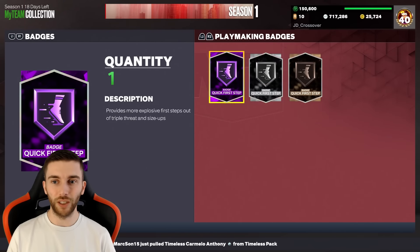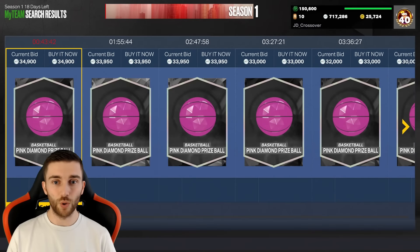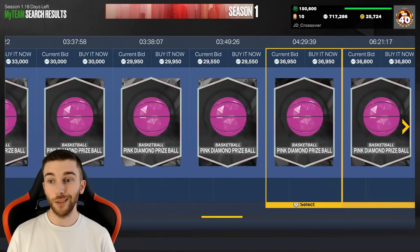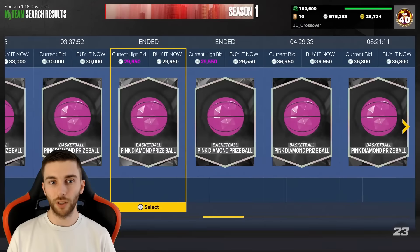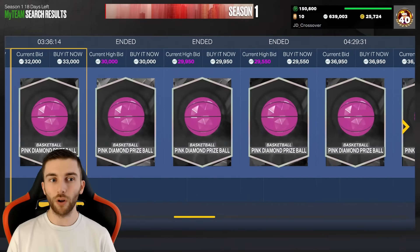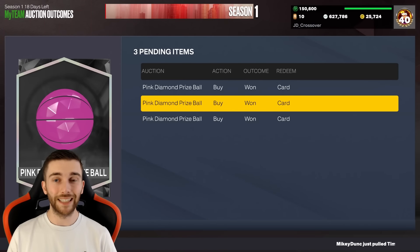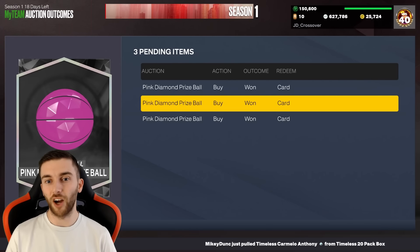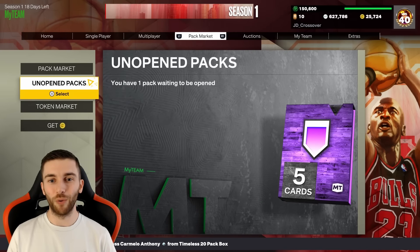We are just looking for Hall of Fame badges everywhere. We've got one Finishing, five Shooting, one Playmaking and two Defensive Hall of Fame badges - nine so far, which isn't too bad. One thing I have in store: we are going to scoop up some Pink Diamond prize balls at 29k. We sold one we pulled from Unlimited for 34k, so I'm not mad picking these up. You can get Hall of Fame badges out of these - I think we'll do a video where we open five of them.